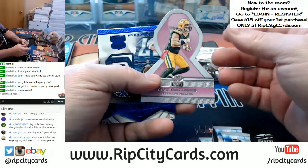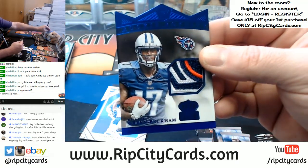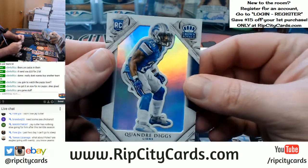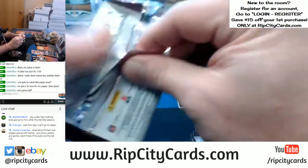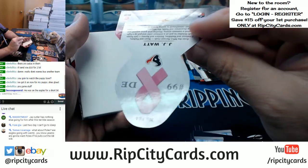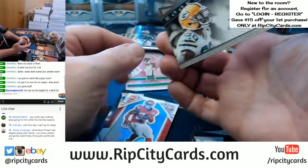Demaryius Thomas, Tyrod Taylor. Die cut Clay Matthews. And an Odell Beckham Jr. — nice patch, three color, three out of five, for the Titans. Pretty nice card. And a Digs, Lions. Jarvis Landry. J.J. Watt, Texans — not numbered but an emerald variation. Carson Palmer, 66 out of 199.